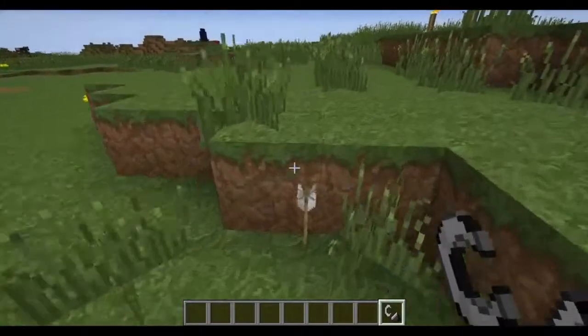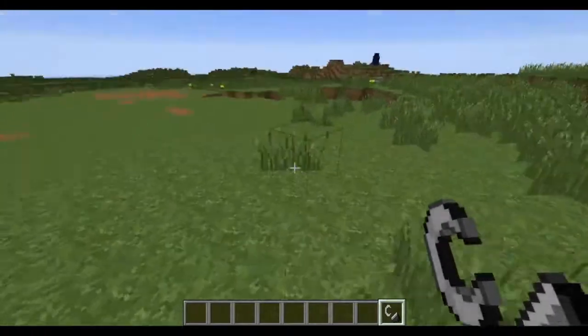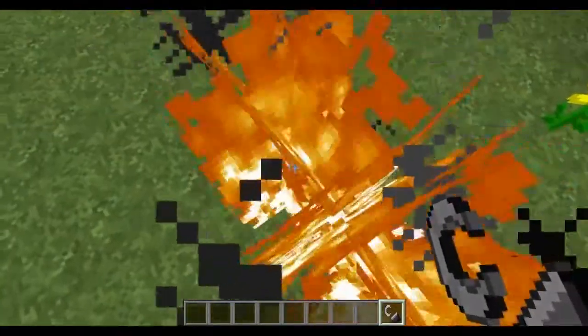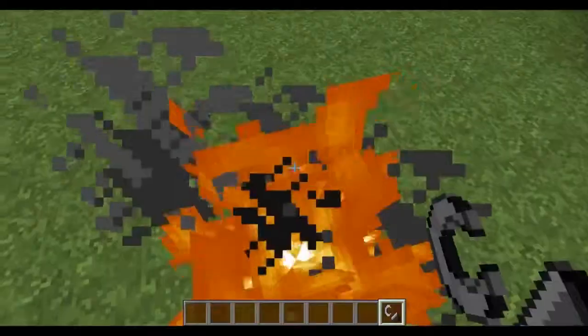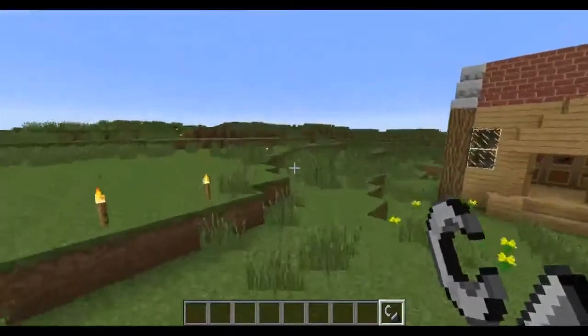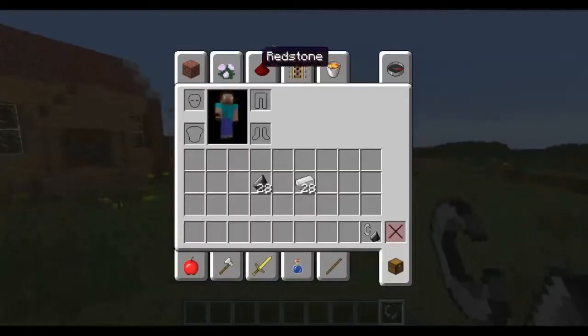Here it is - flint and steel. It's used to provoke fire. It can damage you, and fire basically extinguishes itself. It only doesn't extinguish on netherrack.